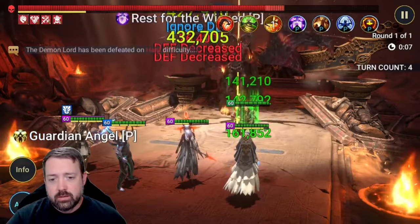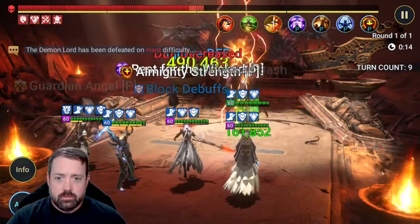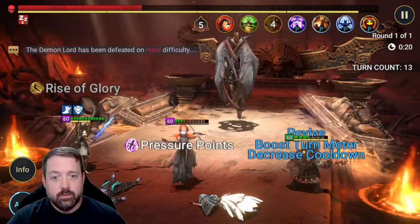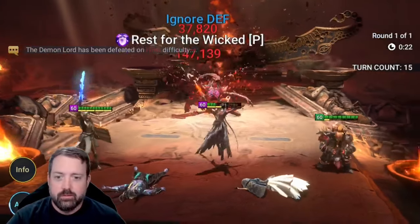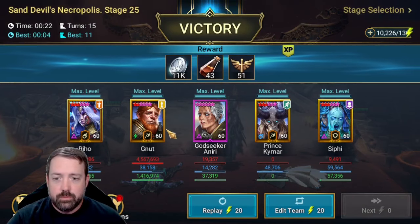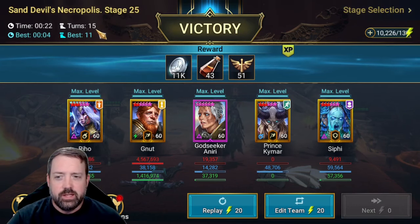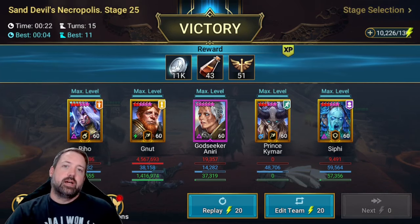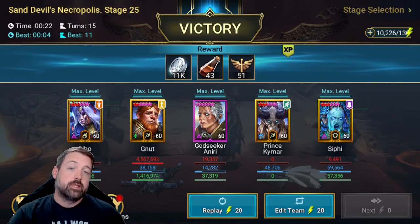You can see — boss wakes up, we slam him once, we reset, do it all over again. We get wiped, revive who we need to revive, more debuffs, slam slam slam. 22 seconds, 14 turns, just about every time. That time we got a proc from Soul Reap — maybe the boss needed to take a turn and the HP burn got him — so 15 turns on that one, but same time. That's it. I like it, this is going to be my new team. Hope you enjoyed it, thanks for hanging out.